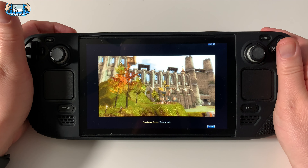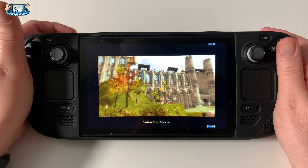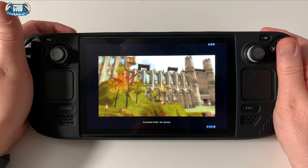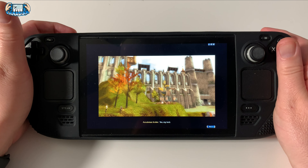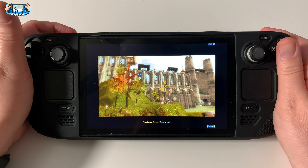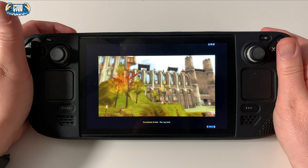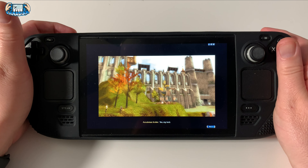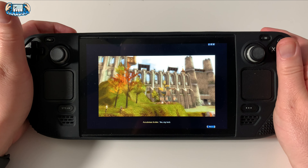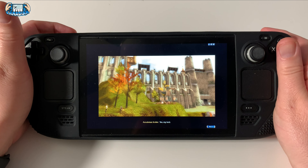Let me check Options - Graphics, screen, control, interface. Graphics full screen - everything's on High. Shadow quality could be on Ultra - let's do everything on Ultra. Visual quality: highest quality. Resolution is 1280 by 800 - I don't think there's a 1280 native on our screen but we'll see.